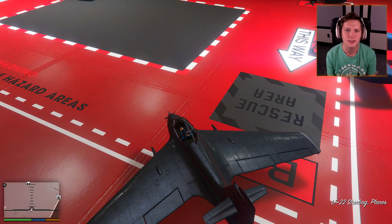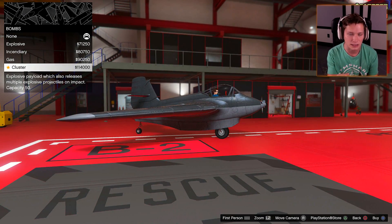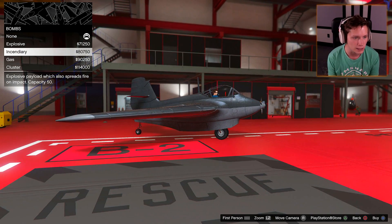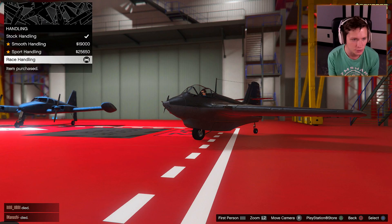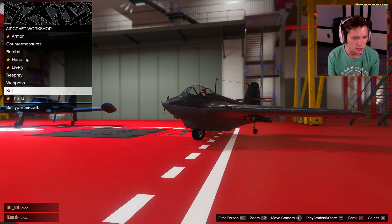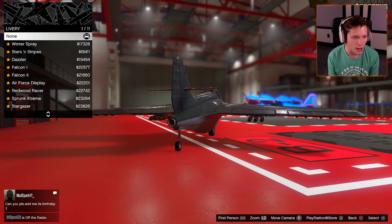As always, as per usual, we're going to start off with some upgrades here. Throw the flares on. Bombs — we checked out the cluster bombs in the last episode on our Tula, those things were really good. Incendiary or explosive? I feel like cluster is basically explosive except better, so I'm going to say let's go with incendiary. Let's see what incendiary bombs are all about. Put the race handling on there. Homing missiles, of course. Rocket boost upgrade — increased fuel capacity for extended use of the rocket boost. Yes, please.